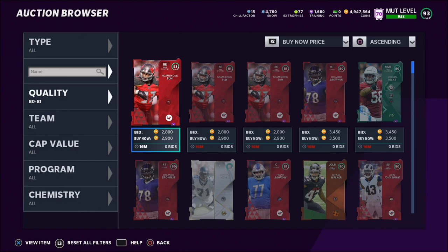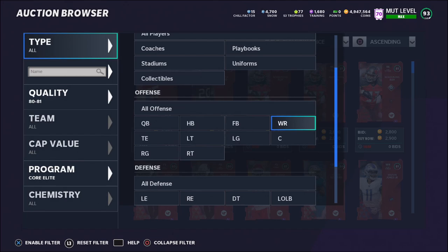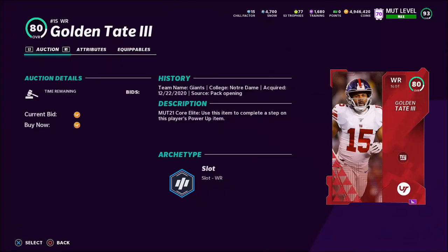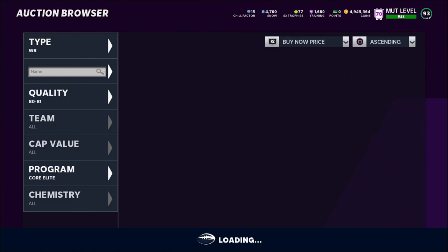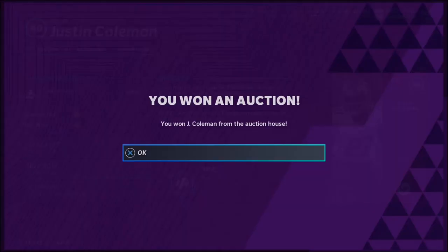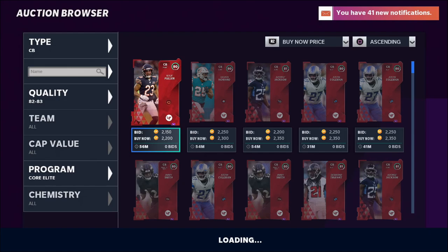First, let's get the 80 to 81 overalls. I do quality 80 to 81, program Core Elite. First thing I do is find my budget — filter by quality 80 to 81 and look at the cheapest listing. I see the cheapest is about 3,000 coins. I then subtract 500 to 1,000 coins — so my budget is about 2,400 coins. Now I filter by program Core Elite, quality 80 to 81, and go by position — wide receiver — looking for anything at 2,400 coins or less. Here's one for 2,200, we'll take it.